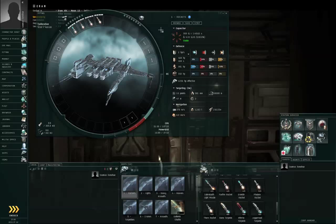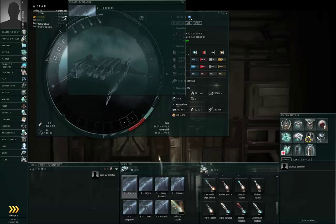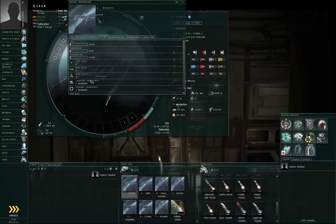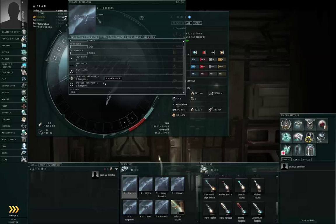The first consideration when trying to fit missiles to a ship is whether or not it has the correct fitting slots available. Missile launchers always require high power slots, and also require launcher hardpoints. If you show information on a ship and go to the fitting tab, you can look for a line called launcher hardpoints and see how many it has. Every launcher requires a high slot and a launcher hardpoint. If there are no launcher hardpoints, you cannot fit missiles to that ship.